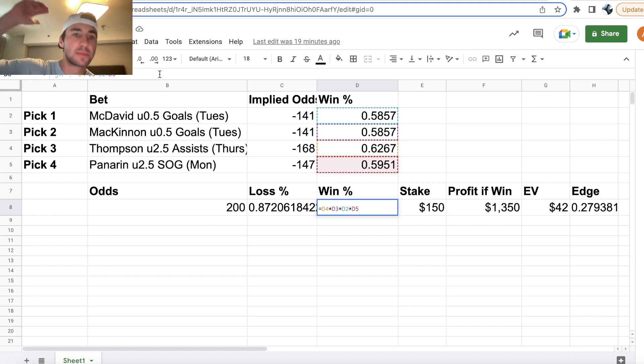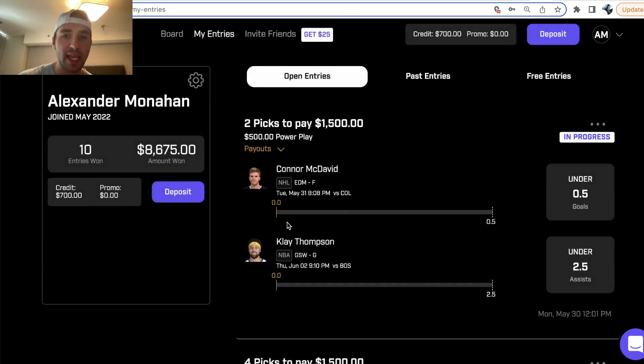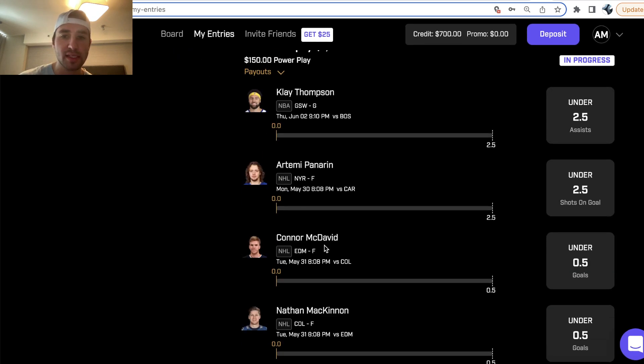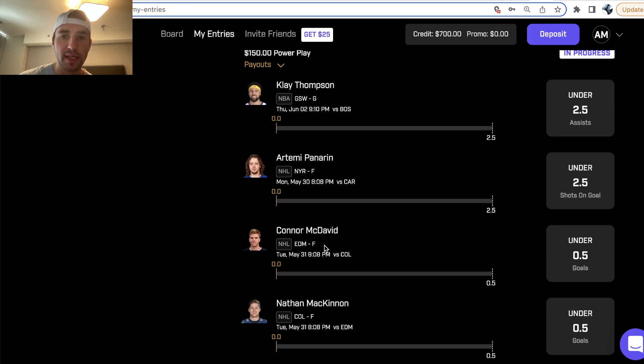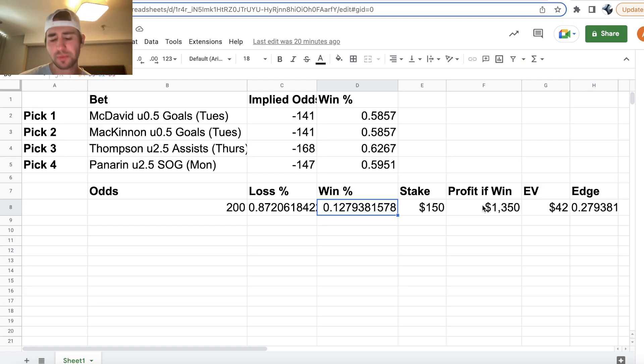The win probability for my Prize Picks entry is the probability McDavid doesn't score a goal, times the probability Klay Thompson has under two and a half assists, times the probability McKinnon has under half a goal, times the shots on goal bet. We are winning our Prize Picks entry at plus 900 odds 12.79% of the time. Four picks — Klay Thompson, McDavid, McKinnon, shots on goal — $150 to win $1,500. Because your $150 stake is included in the Prize Picks payout, so it's $150 to win $1,350 in profit. That's just plus 900 odds.